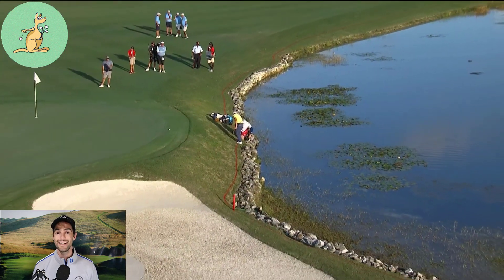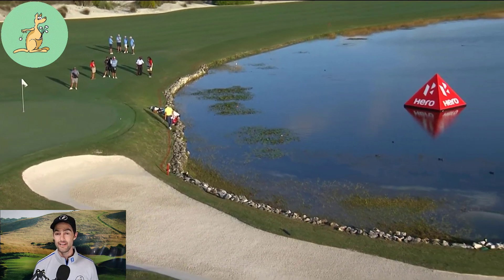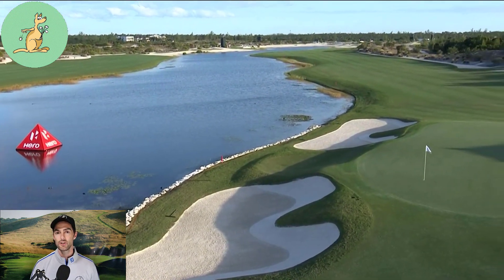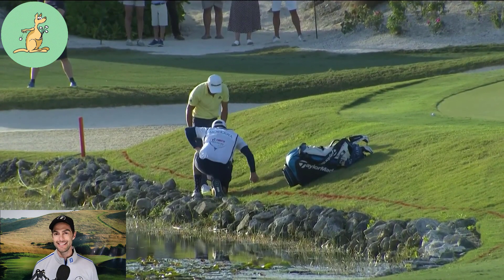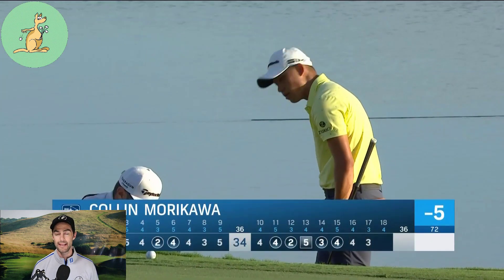Colin then placed his ball within the relief area on that spot where it first hit the ground on the re-drop before it had rolled into the penalty area. This was extremely close to the edge of the red penalty area — so close that both Colin's club and his stance were in the red penalty area when he was making the shot.